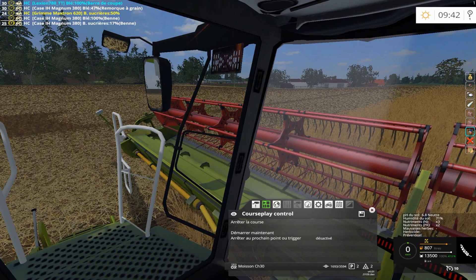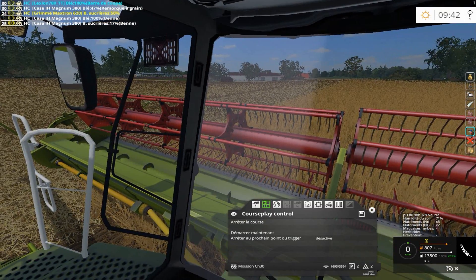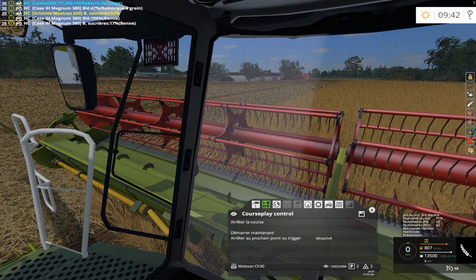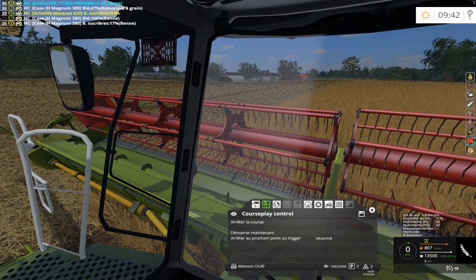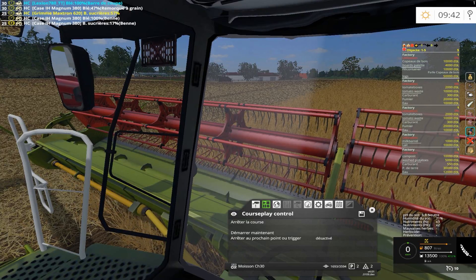On va dire qu'on gère la ferme comme ça. Pour l'instant on n'a pas d'animaux. Donc le menu à droite avec la petite croix, c'est tout simplement qu'on n'a pas accès aux animaux pour l'instant.